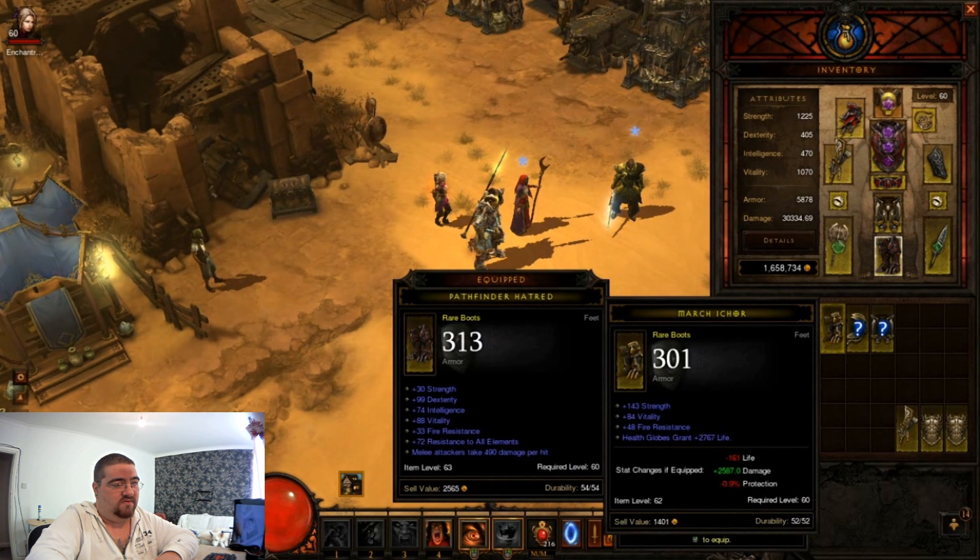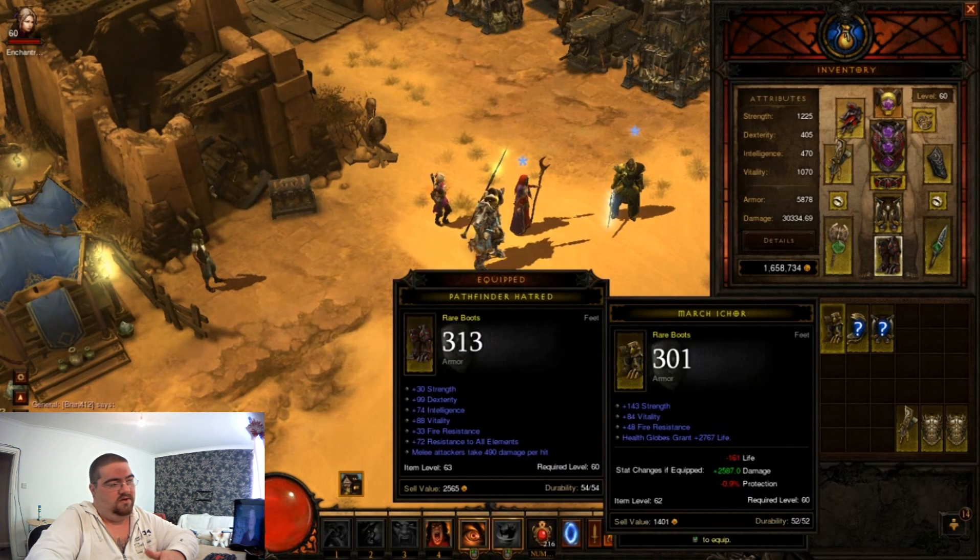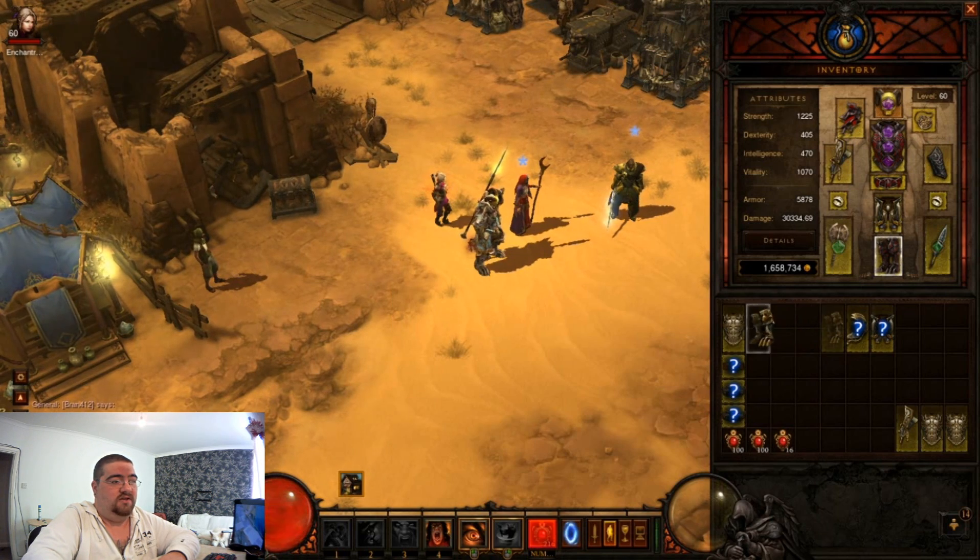That's not bad - a lot of strength. That would give me two and a half thousand DPS, it's just a shame it's got no resist all. As you can see my boots are not even for me - they've only got 30 strength on them and 99 dex. I'd like 99 strength and 30 dex but the high resistance, unfortunately I can't lose that.